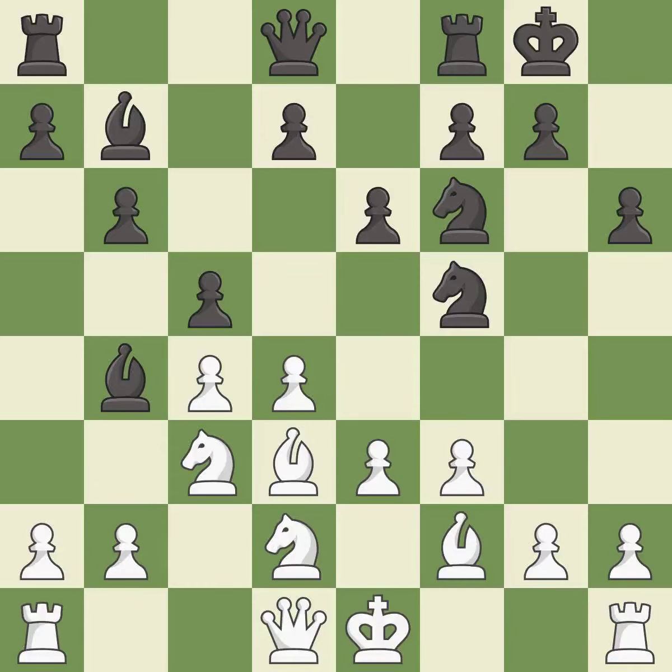Castling gets the king to a safer square, out of the center of the board, while also developing a rook. Castling kingside tends to be safer because the king is further from the center — it is good. This threatens to kick a knight, but it is a mistake. This misses a great but hard to find move. This threatens to win a pawn, but there was only one good move in that position — it is a miss.